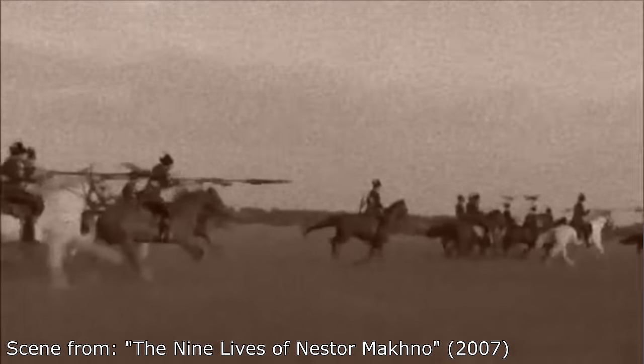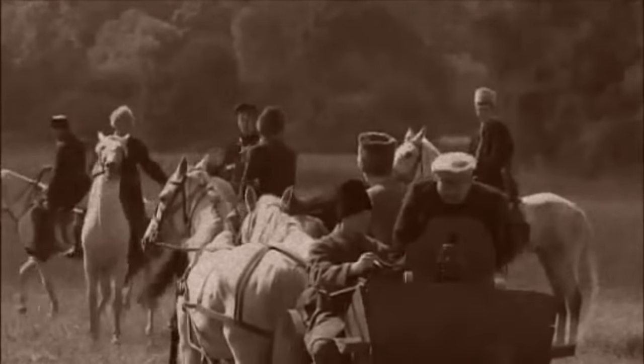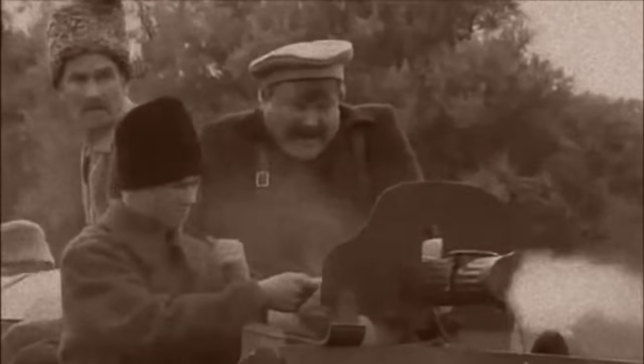Developed during the First World War, a Tachanka is in fact a horse-drawn cart with a rearward-facing machine gun. And even though it was developed during the First World War, it really had its heyday during the Russian Civil War from 1917 to 1922. Compared to the First World War, this war was far more mobile and having the ability to quickly and efficiently move around heavy machine guns proved to be a great advantage.